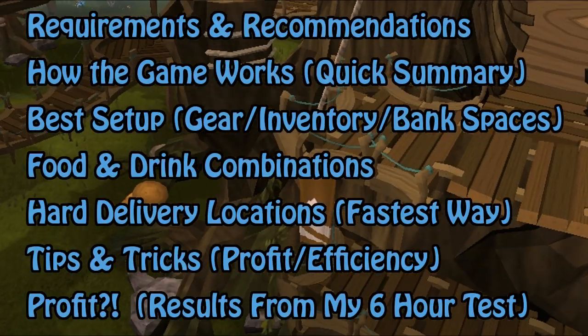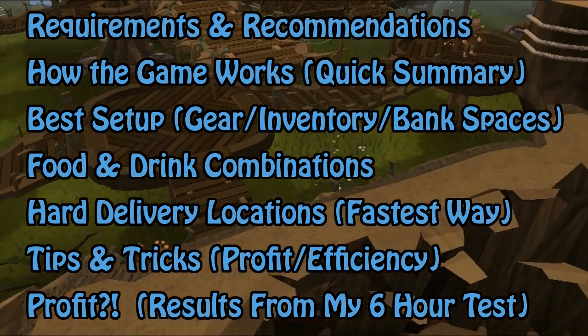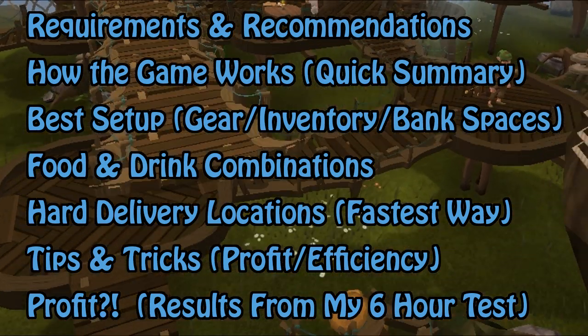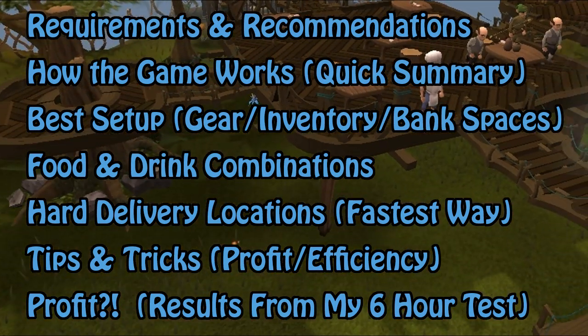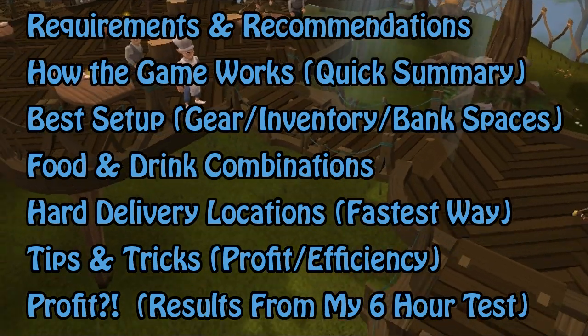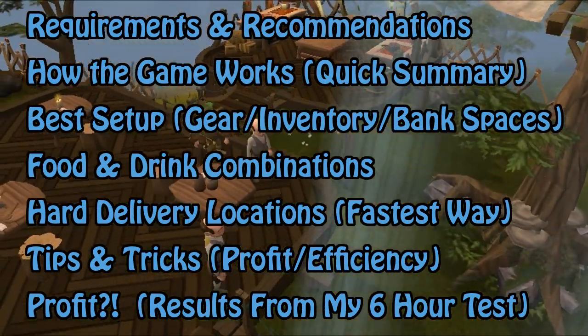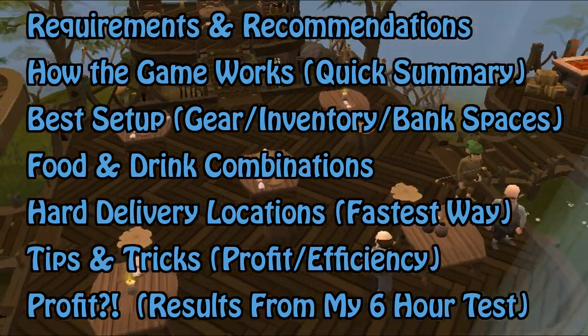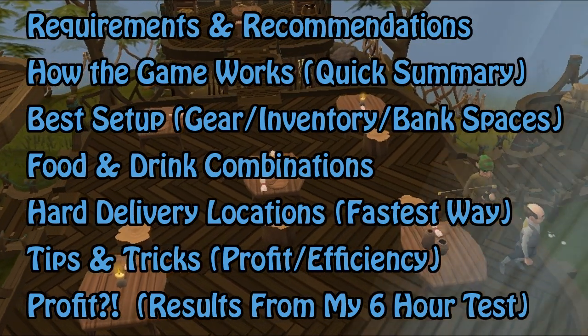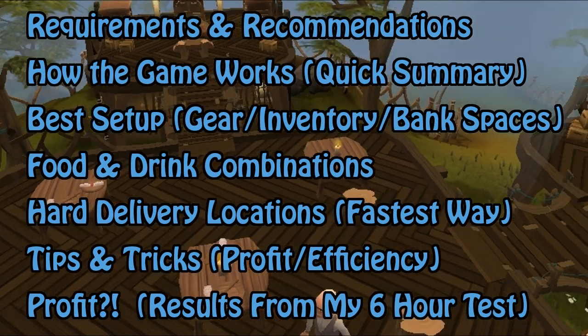Here is a list of everything I will be discussing within this video, and they all have annotations you can click to take you to that part of the video. I will be talking about the requirements and recommendations, how the game works via a quick summary, best setup including gear, inventory, and bank spaces, and all of the possible food and drink combinations — which there are 20 of.